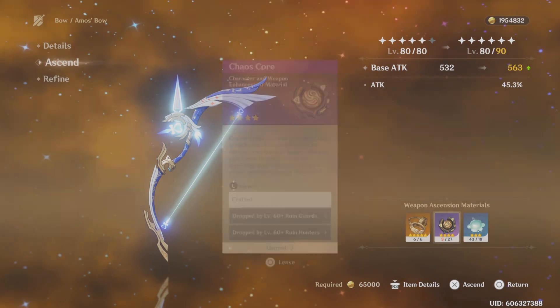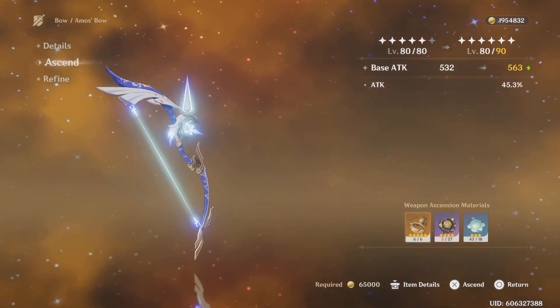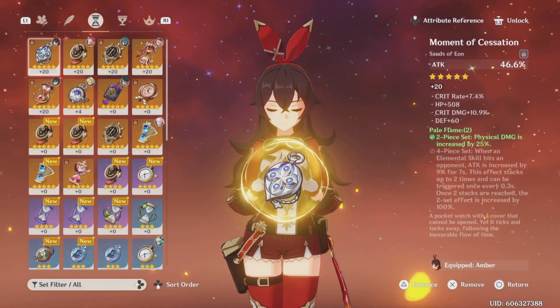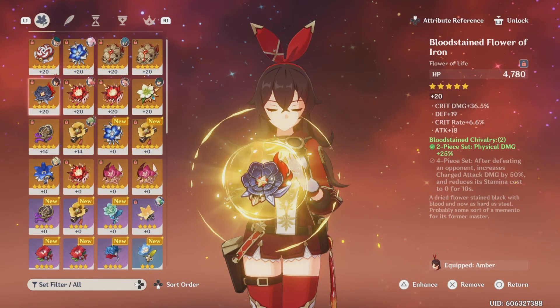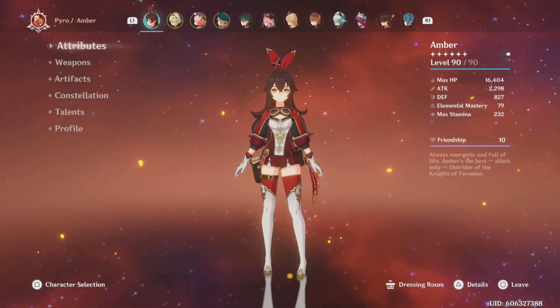I'm currently farming ruin guards, and it's kind of annoying doing that with a physical build. Once I level this to 90, we're going to do this again. I'm running the exact same artifact set as last time — I need a replacement for one piece — but we're cooking.